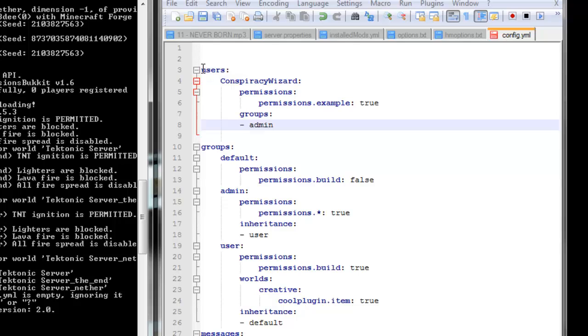So first things first, we have the users line, and that's setting up the actual users and where we're going to make changes for the users themselves. The next line down here is the actual name of the person, so I'm going to change that to MagusX — you can make your own changes as needed. Now the next line down is telling the file that I'm going to start setting up the specific user commands.